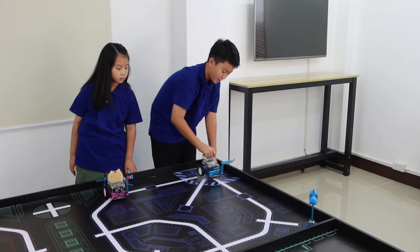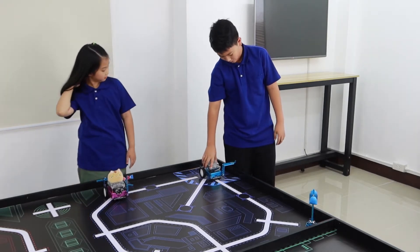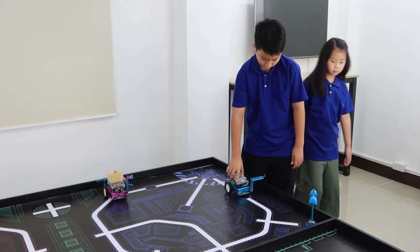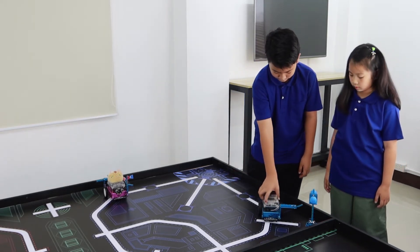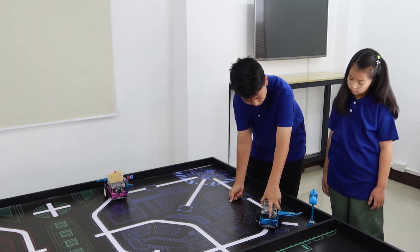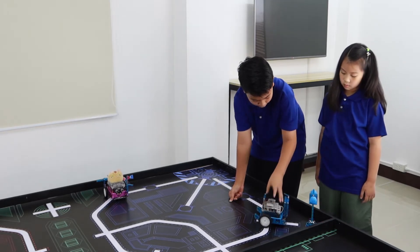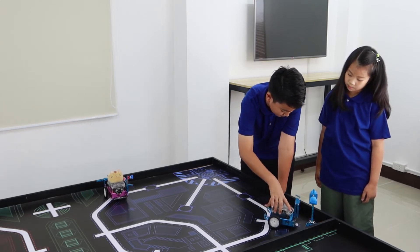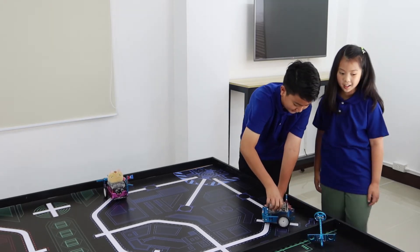So I'm going to demonstrate my code with my hand. My M-Bot starts here and then runs until 1-1-1-1, which is right there. Then it moves forward a little bit to get over that black circle, and it runs until 0-0-0-0. Then it moves forward a little bit to set itself for turning.